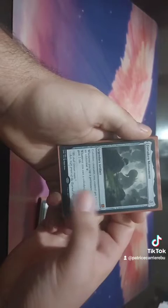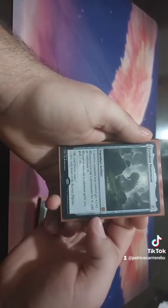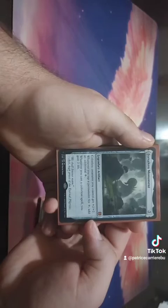We have Forsaken Monument, just an all-around utility card. Colorless creatures we control get plus two, plus two. Whenever you tap a permanent for colorless mana, it adds an additional colorless mana. Whenever you cast a colorless spell, you gain two life.